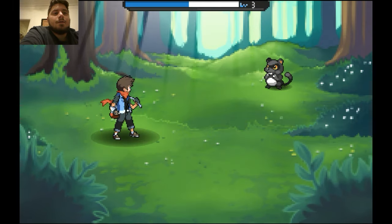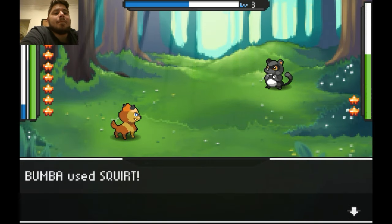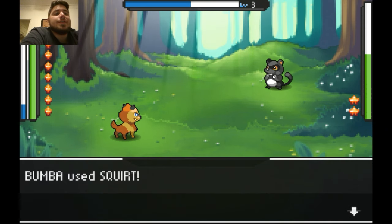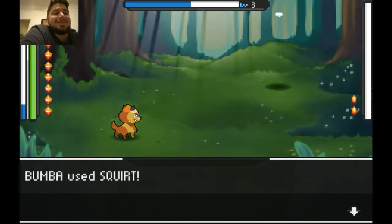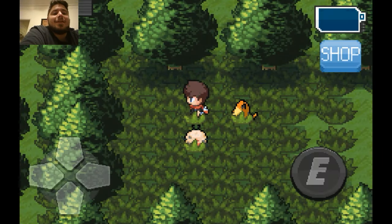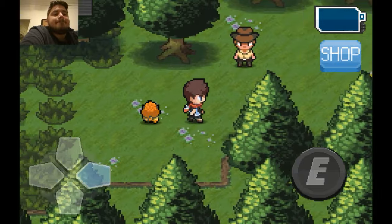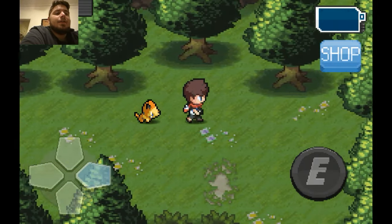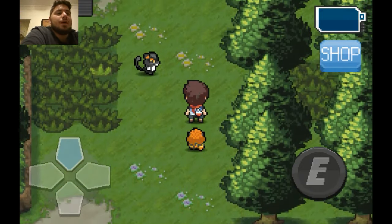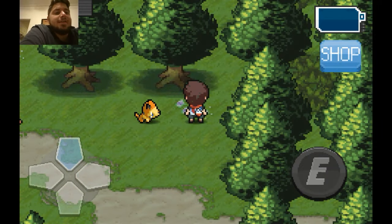That kind of took a second — had me worried for a little bit. The name of that attack is kind of strange — 'Squirt' — it's just a little odd if you ask me. Maybe you guys weren't even thinking about it until I said something. This is definitely not like the first forest you encounter in most Pokémon games where you can just easily follow the trail and you're good to go.